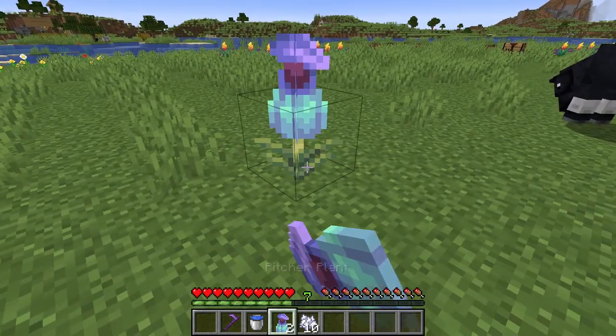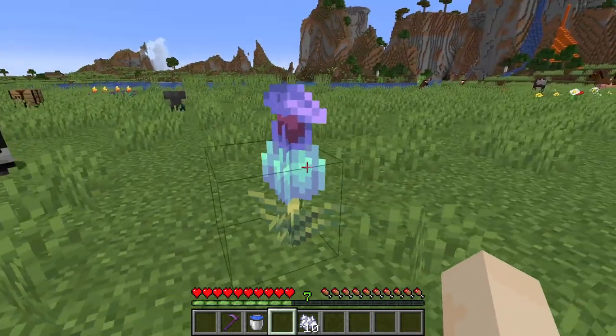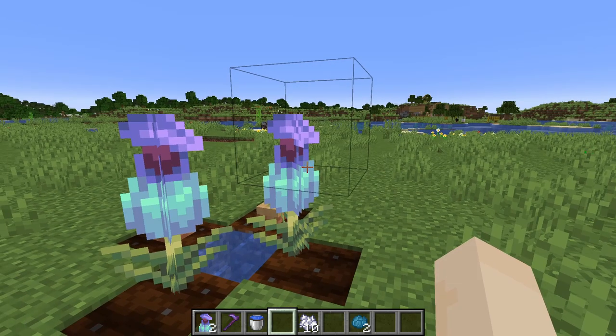Now that you have the Pitcher Plant, you can plant it anywhere you like, as long as it's on something that's related to dirt. Unlike most other crops, you won't get seeds when you cultivate a fully grown Pitcher Plant.